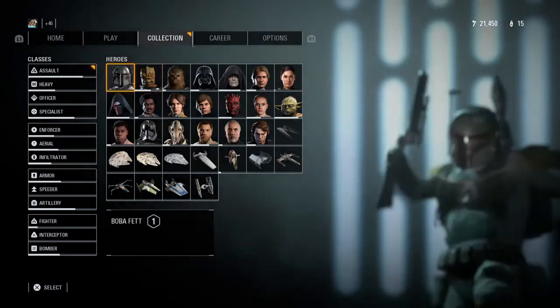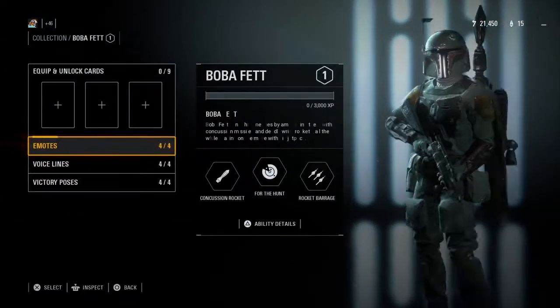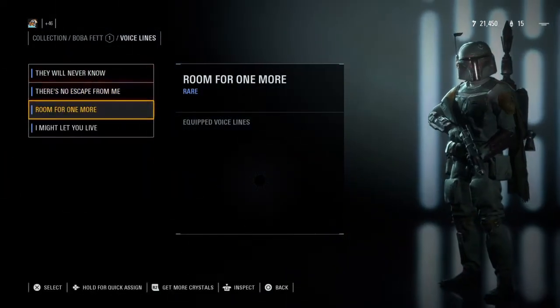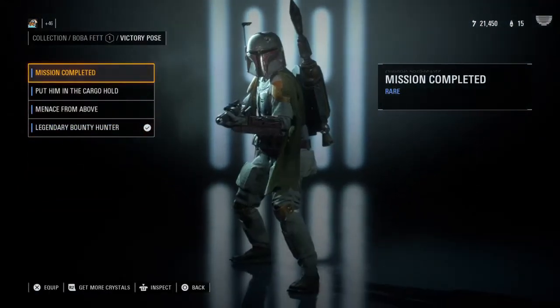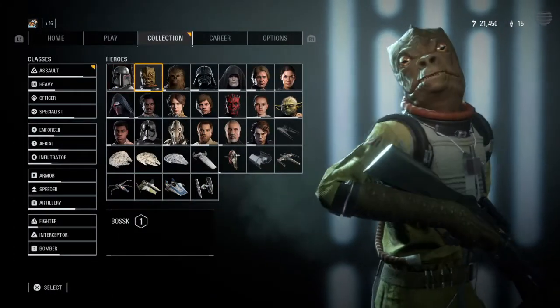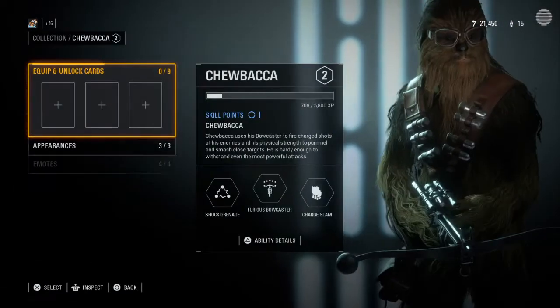So here you got Boba Fett, he doesn't really have any appearances so he just has emotes. Basically if you get the Celebration Edition, you get the emotes, you get some voice lines, you get victory poses for every single one — except for the event items.